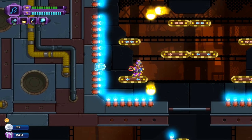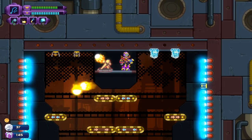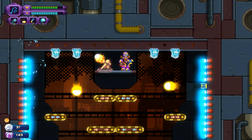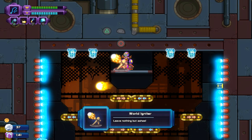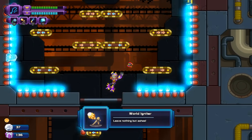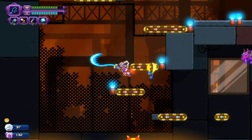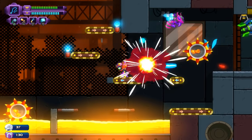Me actually using the Shattershot correctly - I know that's not what it's called, I cannot remember. But I found a really good weapon: World Igniter. It's a flamethrower that is stupid strong. Let's see it - give me time to find the right enemy.